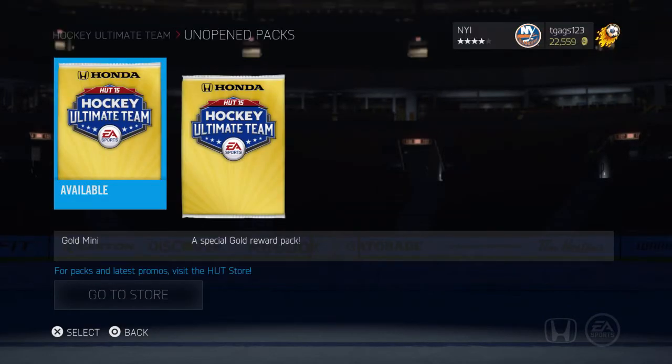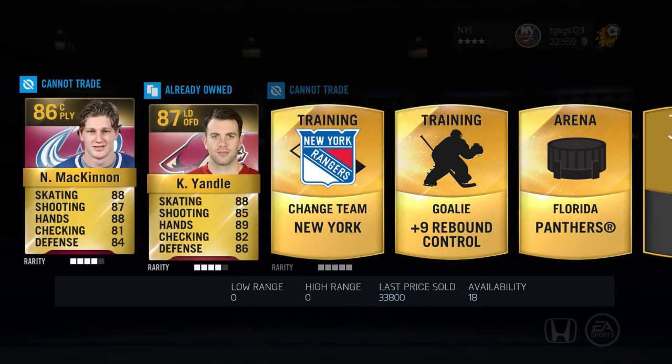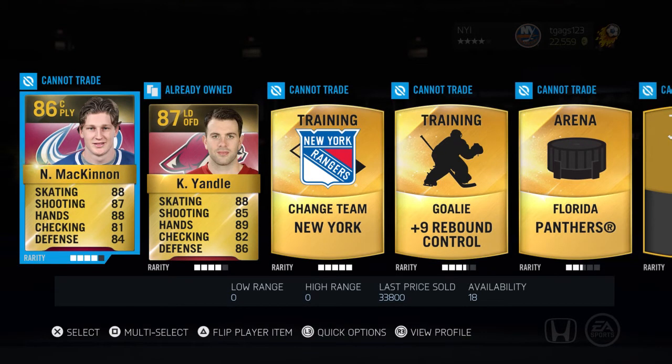I'm going to do a no-look-nose on this one. No-look-noses have been good for me. In NHL 14 I pulled a Team of the Year Zetterberg and a Team of the Year Ovechkin using the no-look-nose pack method. I'm going to turn around now and... McKinnon! Oh my god! No-look-nose packs are the best — they work!